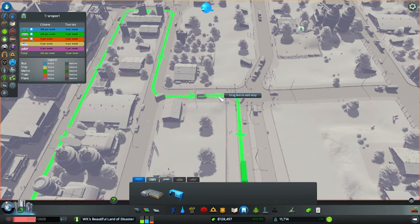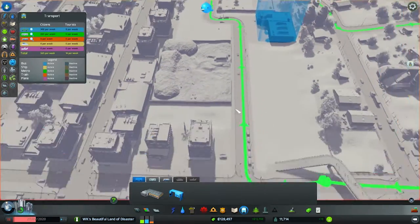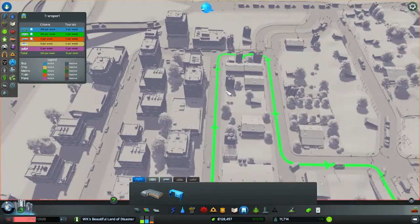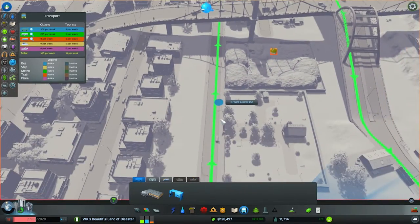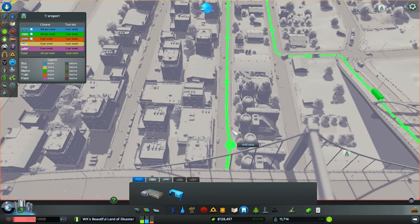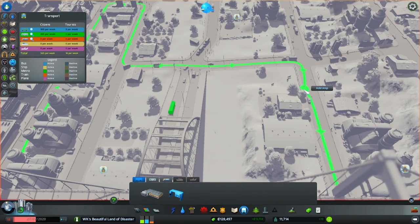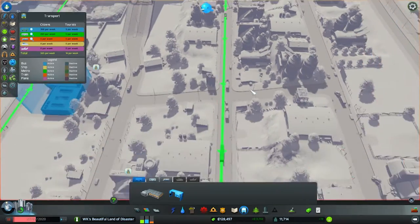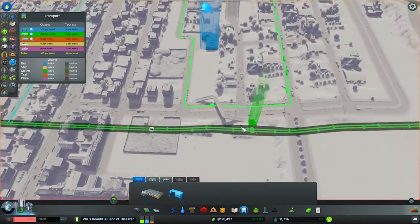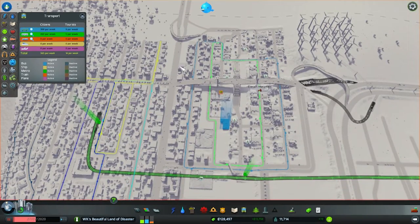I also need to fix up the industrial bus line — the green line is all over the place and not very useful. I don't want it running across the bridge; I want it on surface streets. I can drag stops by clicking on the line in bus stop mode. I'm going to set up an inner loop for the factories and add another line for the outer loop going in the opposite direction.